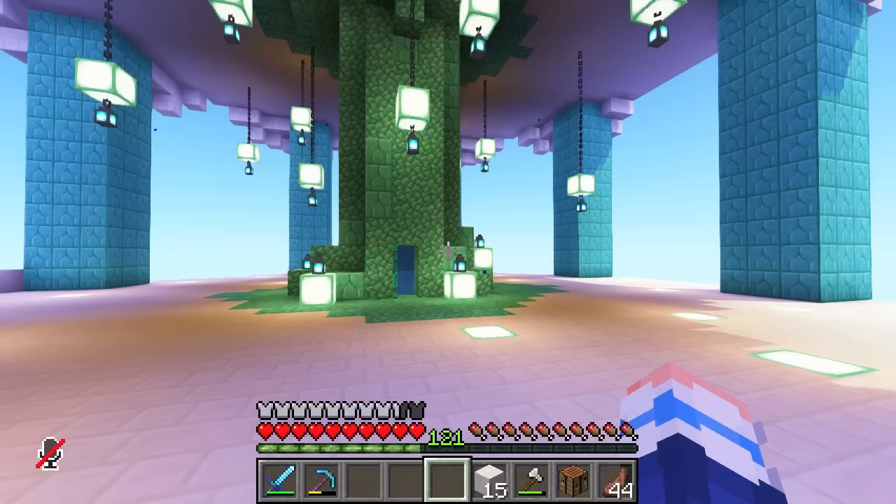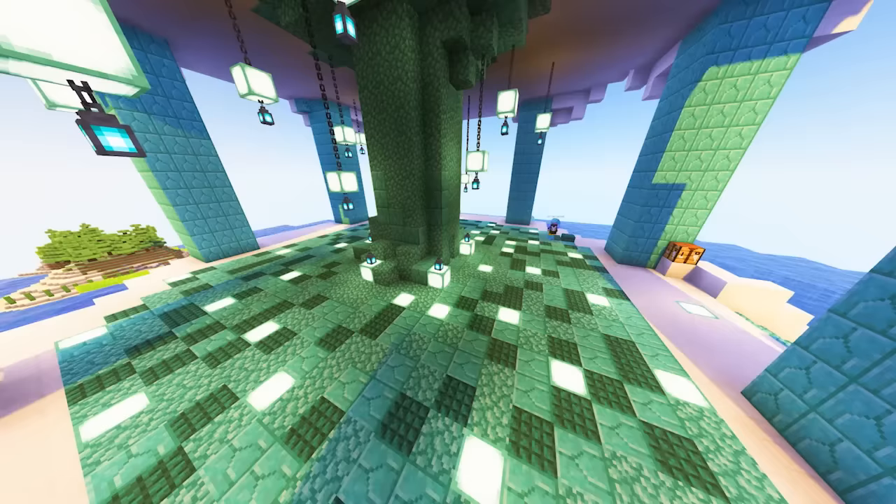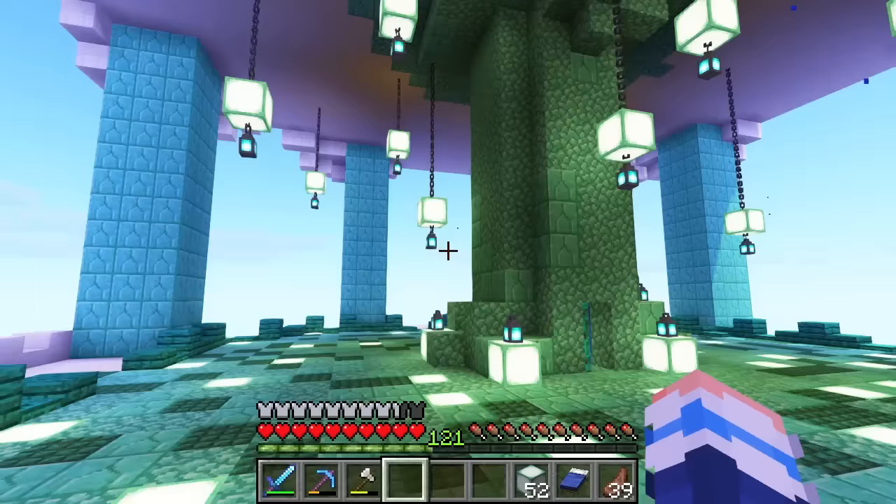Now this place is really starting to live up to its Prisma Palace title, but I think we could do something a little spicier with the floor. So I removed all of my precious quartz blocks and replaced it with this mixture of Prismarine blocks. And finally, for a finishing touch, I made a little decorative trim around the edges of the platform out of warped wood. So now my palace is like a shrine to the beauty of Prismarine.